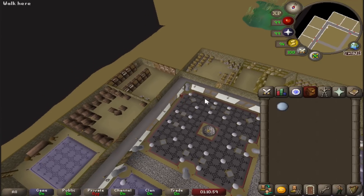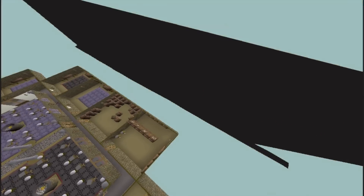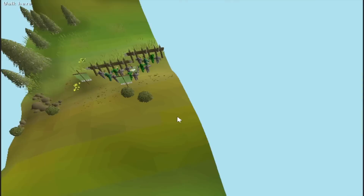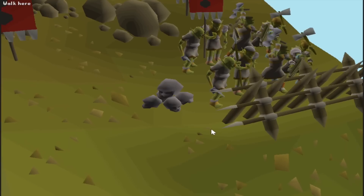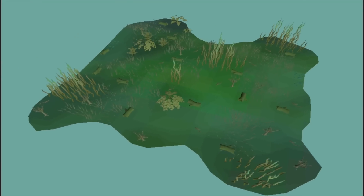I'm sure you know, or at least have heard about, the Burthorpe Games Room, but did you know that from the Games Room there's a giant wall that is blocking you from an ongoing battle between gnomes and goblins? They seem to be stuck in time, constantly yelling at each other. There's also this cool little random swamp island, which is pretty nifty.